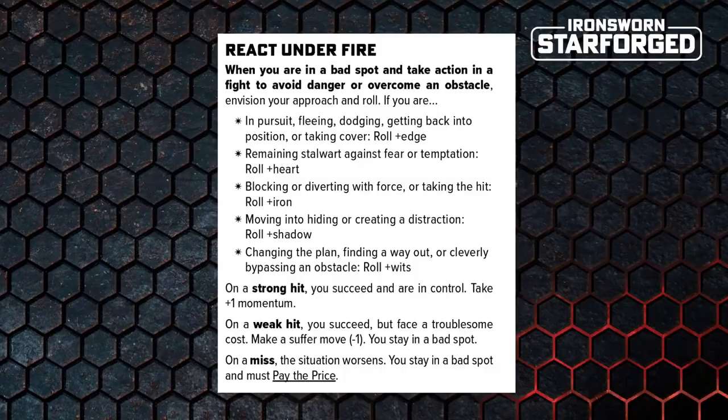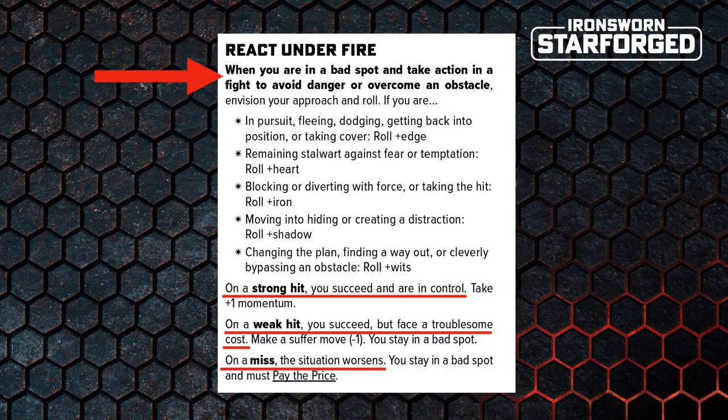But guess what? That's just triggered another move — and that move is React Under Fire. React Under Fire says: when you are in a bad spot and take action in a fight to avoid danger or overcome an obstacle, envision your approach and roll. And once again you have multiple options depending on the fiction. Trigger, mechanical effect, new fictional framing.